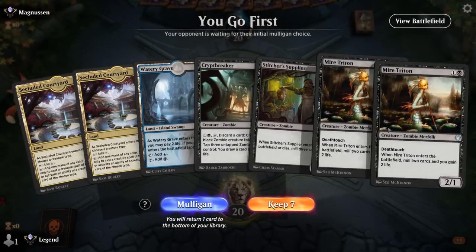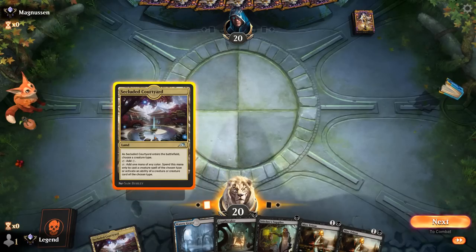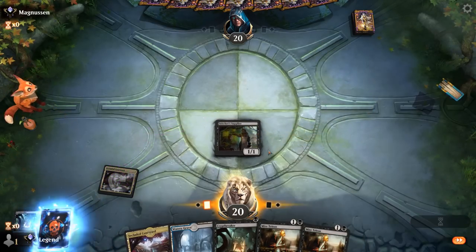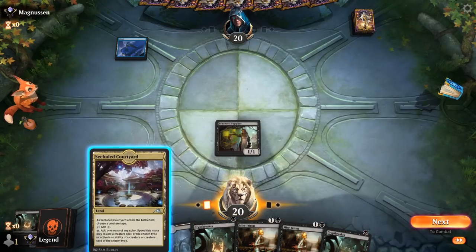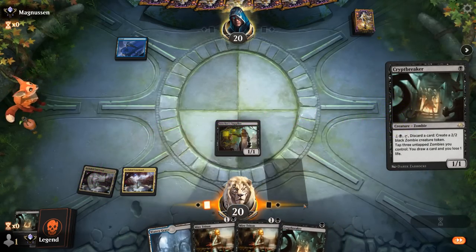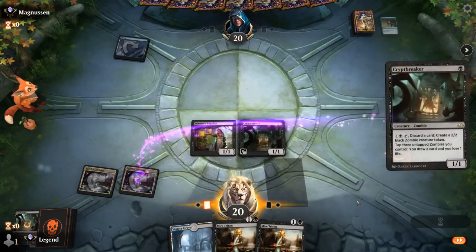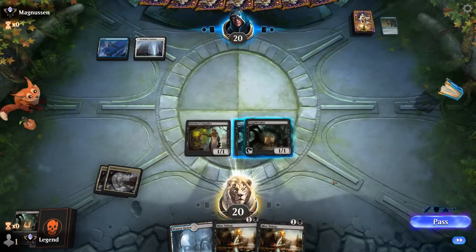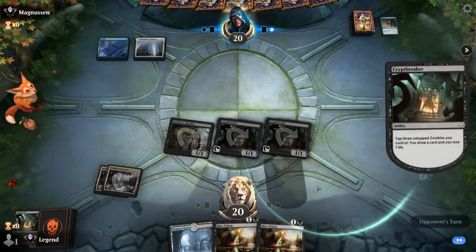Game 6: We're on the play and a Cryptbreaker start is always promising, so we keep. We might want to hold it until we can activate it right away and start with a Stitcher's Supplier. We have plenty of ways to mill, though no Return to the Ranks and no white mana in sight to cast it. We'll need Cryptbreaker to find lots of action. Opponent is on Blue-White Control — having Cryptbreaker early is a nice advantage, but the opponent will eventually have a sweeper.